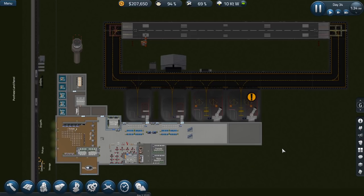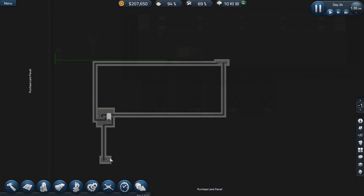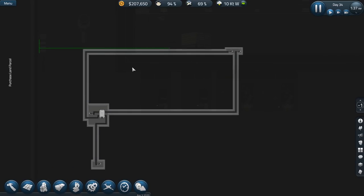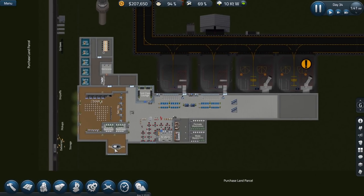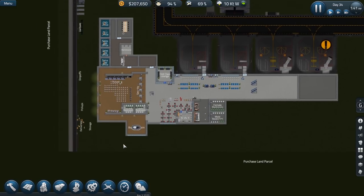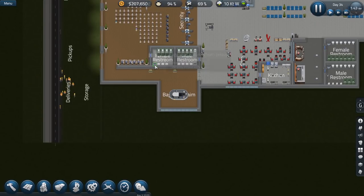We are going to do some more expansion. If you guys watched the last episode, you know that we added this fourth large gate. We also did the baggage claim system, which if we go to the underground view, you can see it expands all the way from our ticketing over here, all the way up into the baggage depot, and then routes all the way back here to our baggage claim. We're probably going to have to expand this as well because one carousel is just not enough.